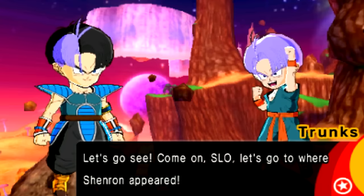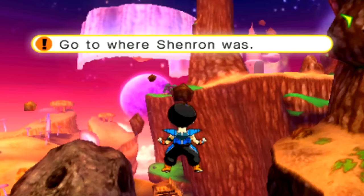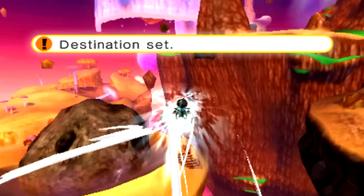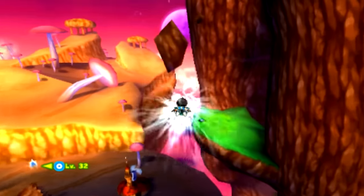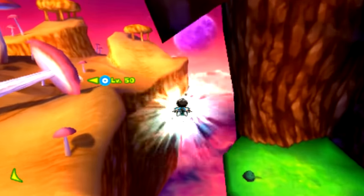Let's go to where Shenron appeared. I would assume it's down over here. This is such a cool-looking environment — there's like a desert. Kind of reminds me of where Yamcha was, where Goku kind of met up with Yamcha for the first time in Dragon Ball. It's got those mushroom things.